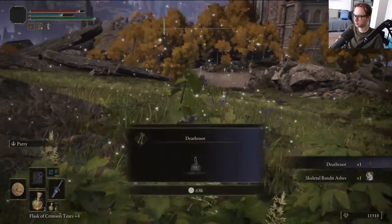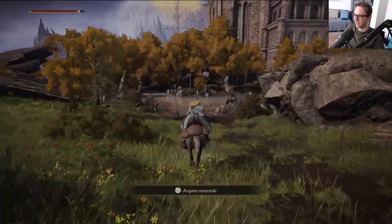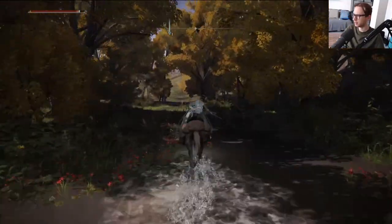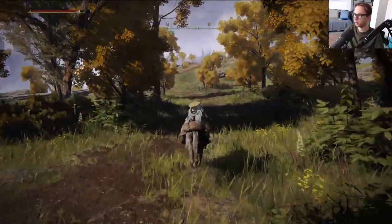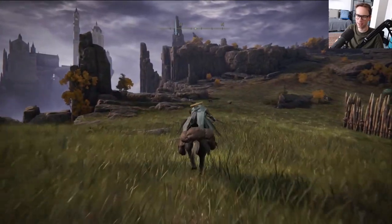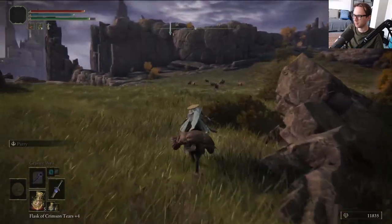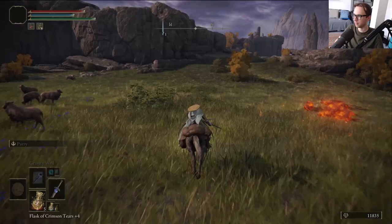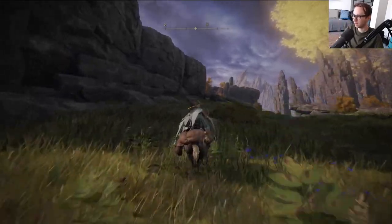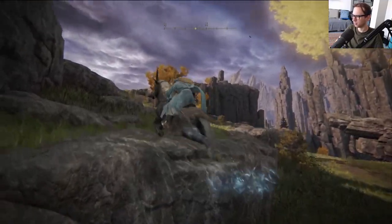Give me the death root. I totally forgot. Anyway, you can see my streams if you want to see me struggle. What we need to do now is head to Turtle Pope. We're getting close now - it's right up on the hill. And as previously mentioned, we have to face down another Tibia Mariner. Looks like this is the Tibia Mariner episode of the Sorcerer run for Elden Ring.